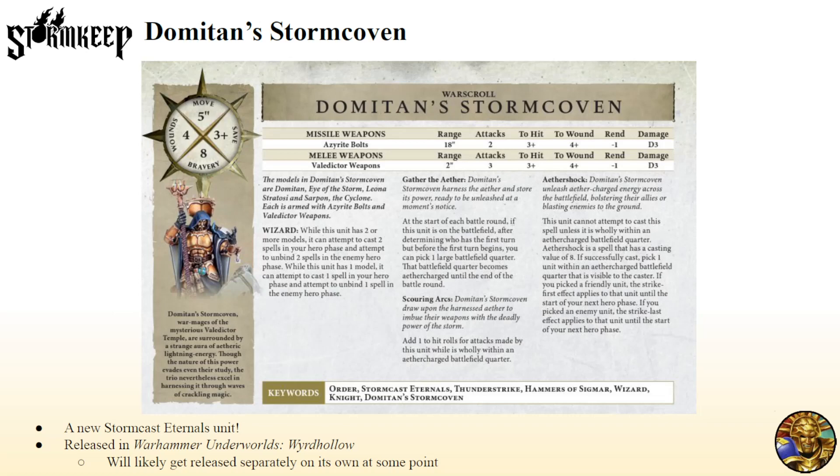It pretty much means that this unit has to be up there ready to cast a spell in that Aether Charge quarter because you can't move in the hero phase, which means you probably need to translocate there. Not necessarily — like off deployment, you just pick the quarter that these guys are deployed in and the unit that you want to pick is deployed in. A quarter is a huge amount of space. You could translocate the hammer unit up if you really need to, if you're slightly out of position.